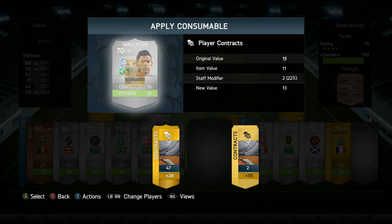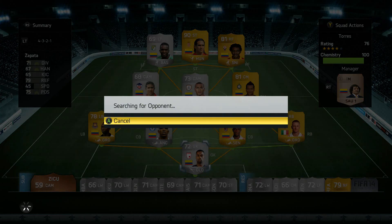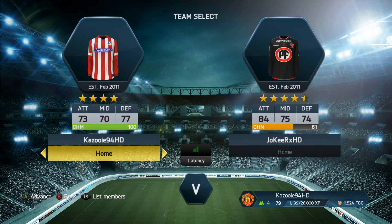After the draw, we apply a healing card and also a contract card to Wallyson because he was running out of contracts. Then we go into the third game of the episode.